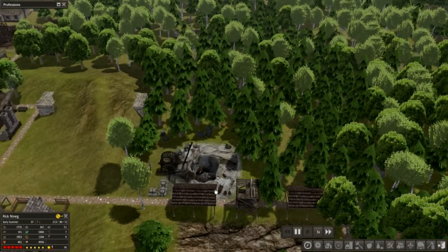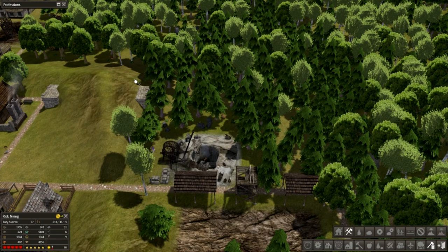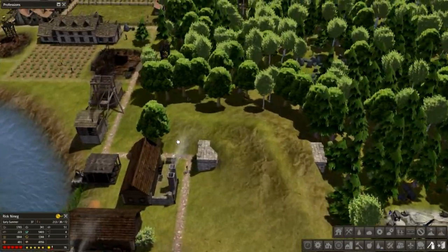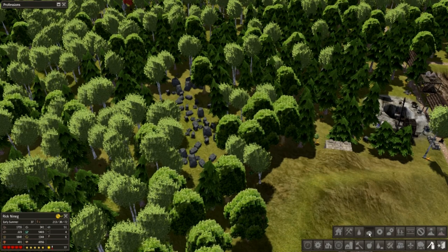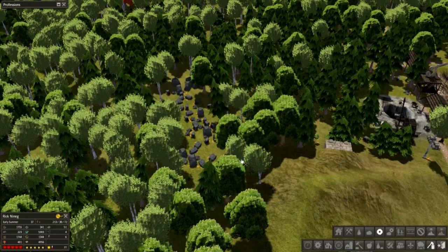Okay, this area looks really bushy and terrain-y with all these things. So let's get rid of the trees and start making use of this tunnel and see what else we can do. Maybe connect some of these areas, we'll see. But also, what's this? Is this stone? No, this is all iron. So let's get all this iron.